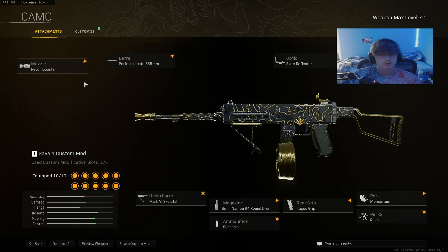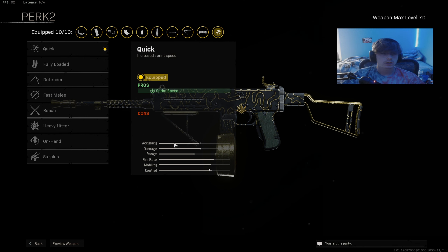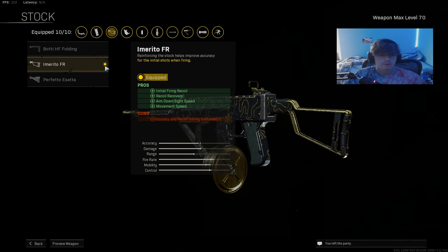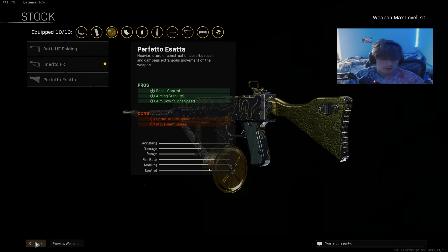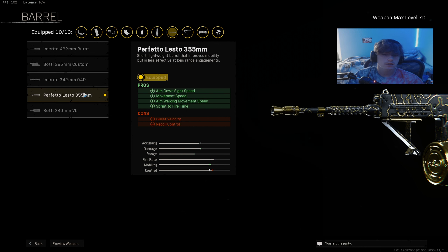Next we're going to be looking at the Marco. This setup is mostly movement-focused but with a bit more recoil control. I have the Mark VI Skeletal, Taped Grip for movement, and the 64 round drum — you can also use the 48 round drum, but I prefer the 64. Momentum and Quick for perks, though you could use Gung-Ho if you really want. You should definitely be using Quick. The Amirto FR Stock is pretty much the only stock you should use on the Marco.